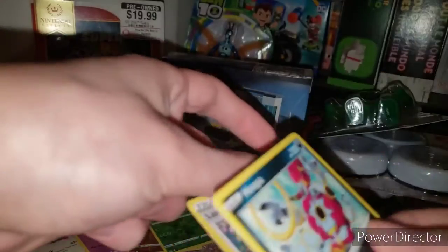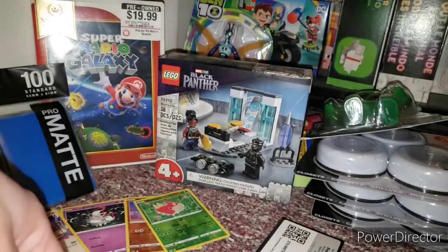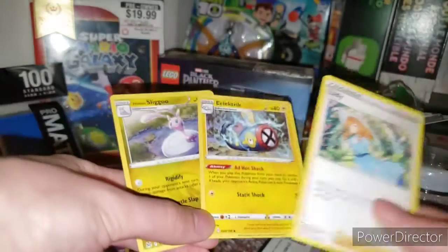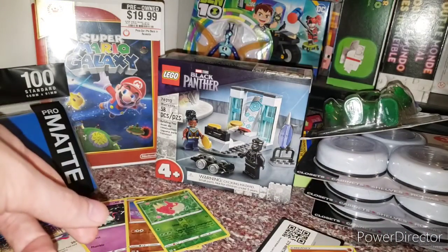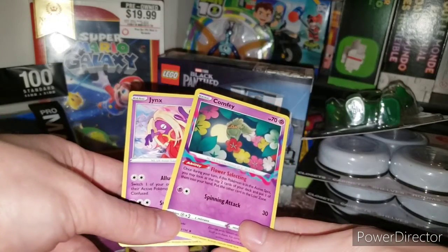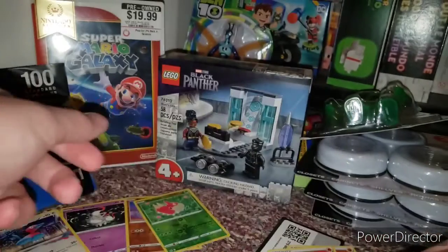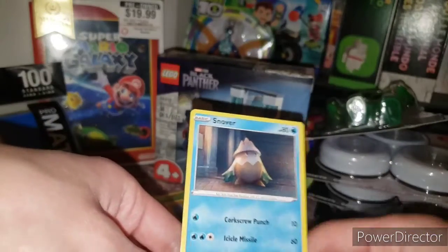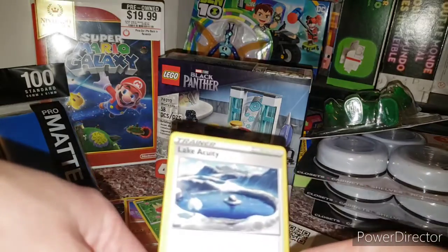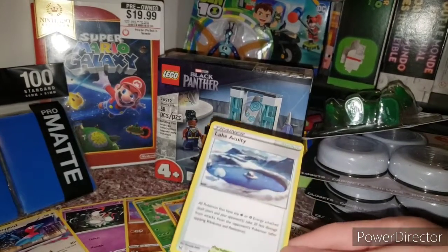I got two of the Lady card, which is odd — I don't even know why they just called it Lady. Hoopa is in there too. I'd say this was mostly a miss; I was hoping to get something cooler. The fire energy looks nice even though it bent a bit. I have two Lake Activity cards now, and I don't even play the trading card game — I just want the rare cards because they're really cool.